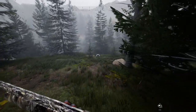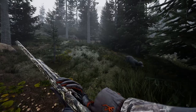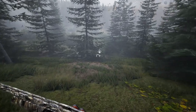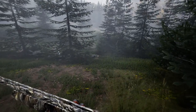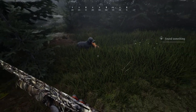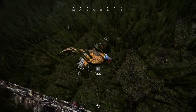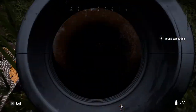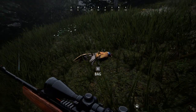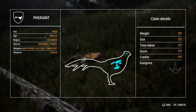That is the first pheasant on the ground! I don't believe I saw where he landed, but our dog should find it — we'll have our dog retrieve it and bring it back. There we go — that is a little pheasant rooster. That is a pretty clean-looking model; I like that. They did a good job on the pheasants — a lot of the birds in this game look spot on. And that is a mature pheasant, actually.